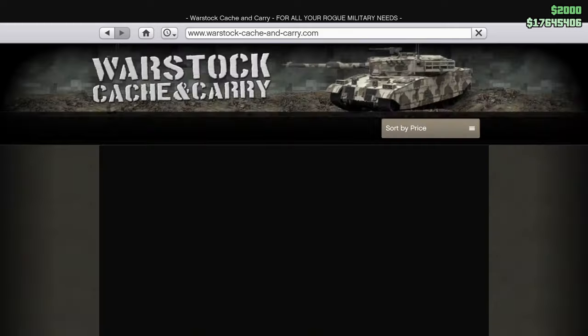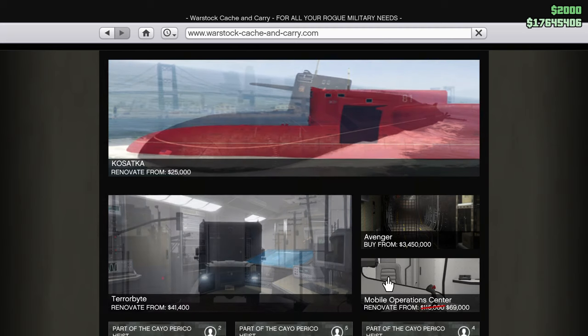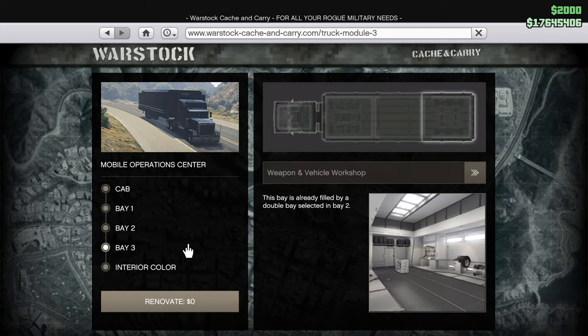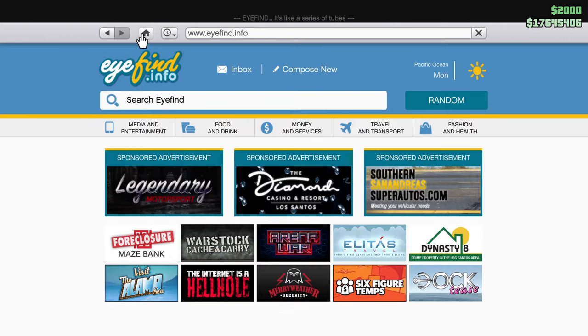Next up, head over to Warstock. Over here you're going to need one of three vehicles: either the Avenger, Terabyte, or MOC. The MOC is on discount this week so if you don't have one make sure you grab one. Whichever one you buy, you need to make sure you get the weapon workshop add-on — you have to get it. It's going to cost a lot but trust me it's going to be worth it.